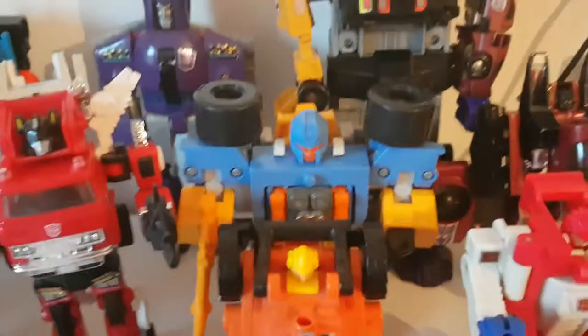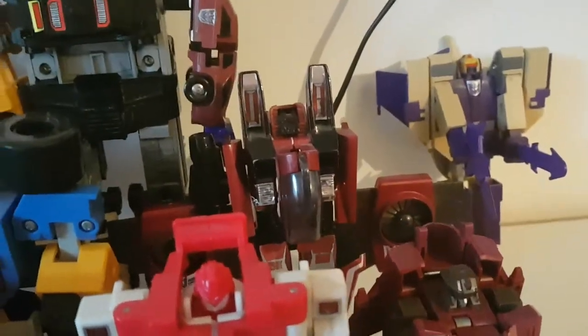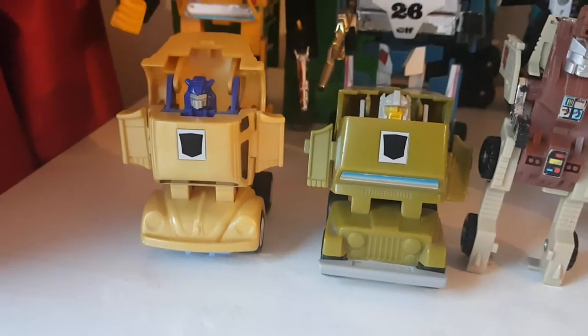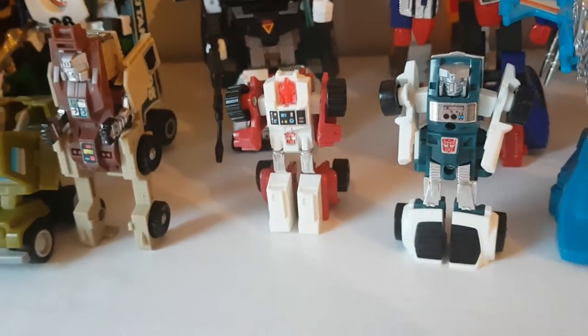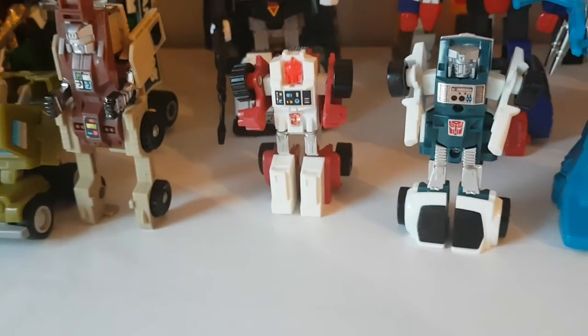Here we have the Powermaster Slapdash and the Seeker Frost. Coming along here we have some of my smaller figures. Here I have the Throttlebots — Goldbug and Rollbar. The Mini Vehicles: Outback, Swerve and Tailgate, who were all reissued a couple of years ago.